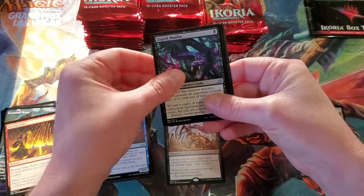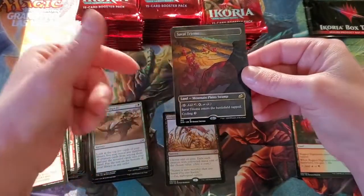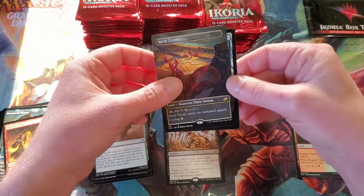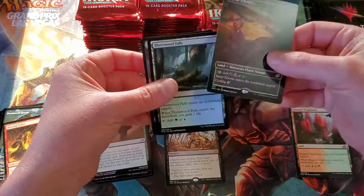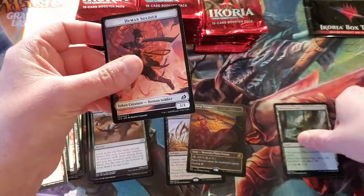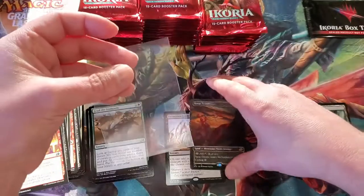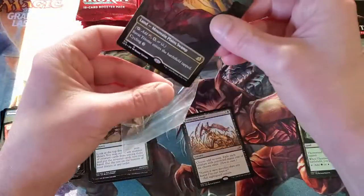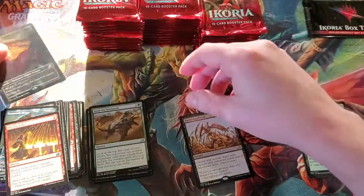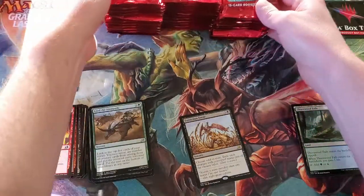Wingspan Mentor. Oh nice — and we have a Savai Triome! That's the borderless version. Absolutely beautiful. I'm going to go ahead and sleeve that up. We've got Thornwood Falls and then our Soldier Token.